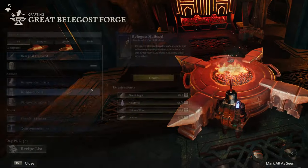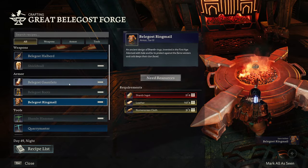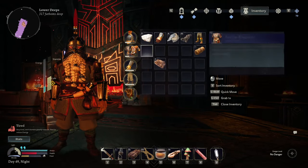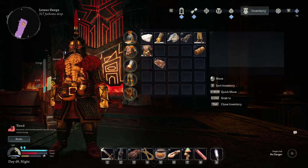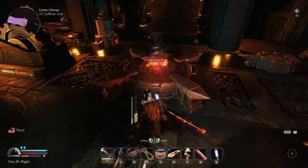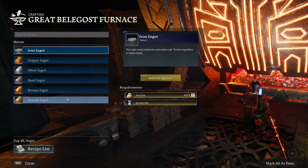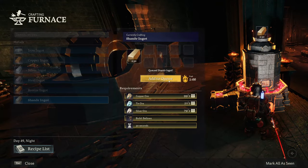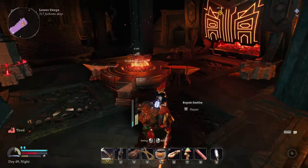Now we'll get to the fun part - building our armor. We're going to build the Bellagost set of gear, and when we craft all of that it should unlock everything. I haven't got the helmet yet. We don't have enough to craft the Shinor hammer which we need to fix the eastern stairs - I kind of messed up there. Now we have our next tier of armor - we're in the T3 set, only have the gloves but we have our nice red helmet. I look good with my two-handed and furry shoulders.